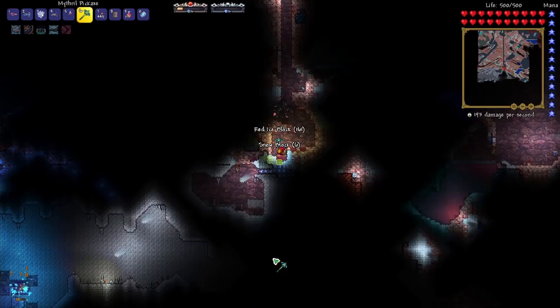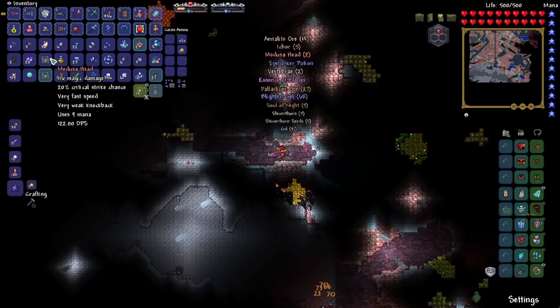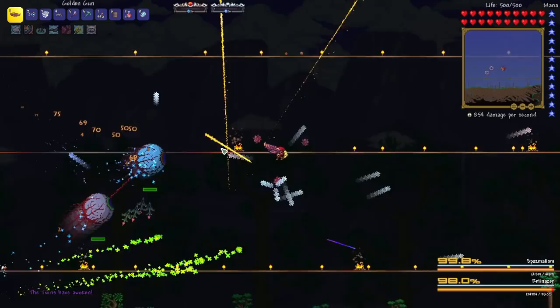Oh, but I can't break it — do I need Adamantite? Whoa, I got two Medusa Heads — that is insane! So I just teleported back to base and it says something is approaching, which means we're going to have a mechanical boss to fight. Okay, the Twins — perfect. I think we've got this.